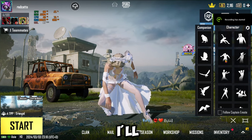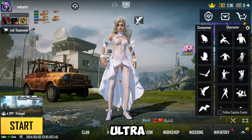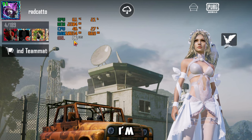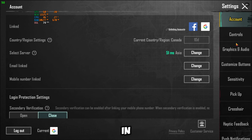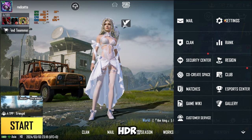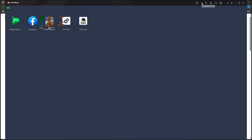Hi guys, in this video I'll be showing you how you can get Ultra HDR in PUBG Mobile. As you can see, I am getting 90 fps in PUBG Mobile in an emulator with these settings. I can also show you that I am getting Ultra HDR — you gotta follow some steps first.